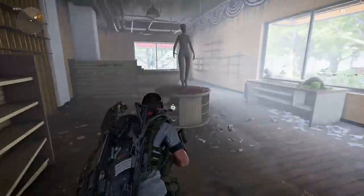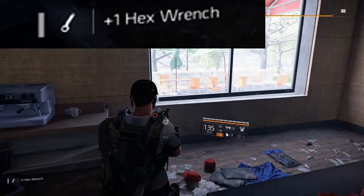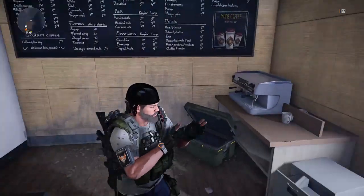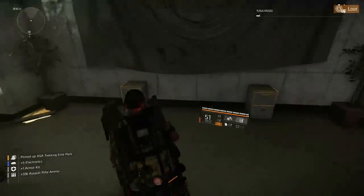Above the shop safe house there is a filing cabinet. Hex wrenches have a chance of dropping from these filing cabinets only. There are exactly 2341 filing cabinets in Washington, so feel free to check the others.